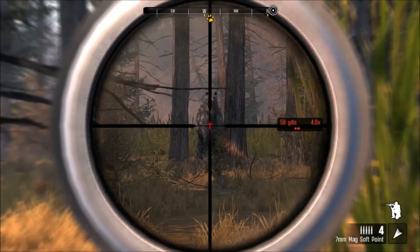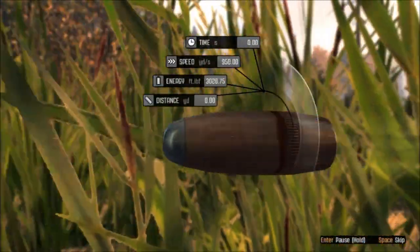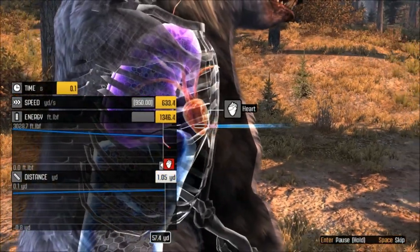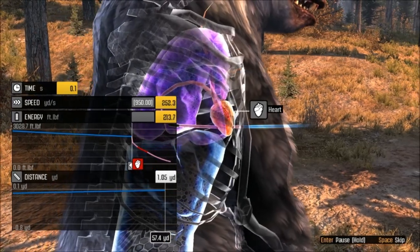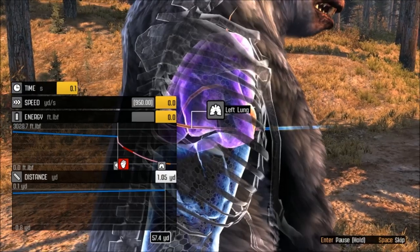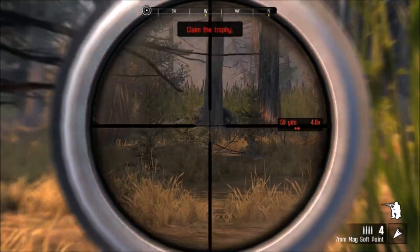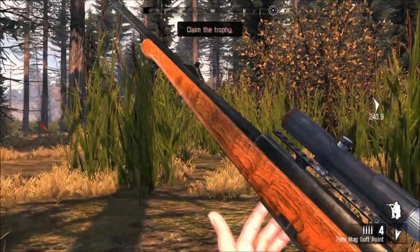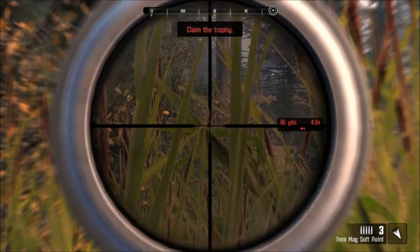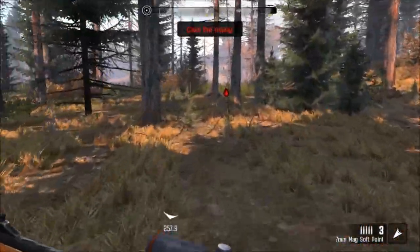There's our boy. Let's shoot him right in the chest — let's see if we can take him down this time. Heart shot! Clean kill. Straight through the heart — this one will drop before figuring out what hit it. Very nice. There was a bunch of moose that walked up on me. That was a clean kill.